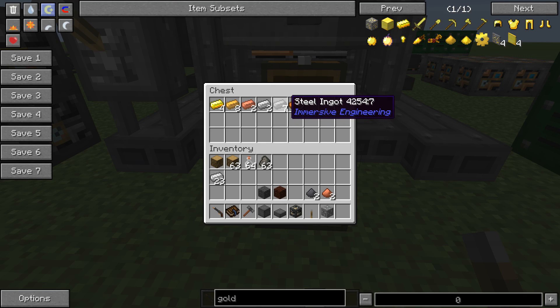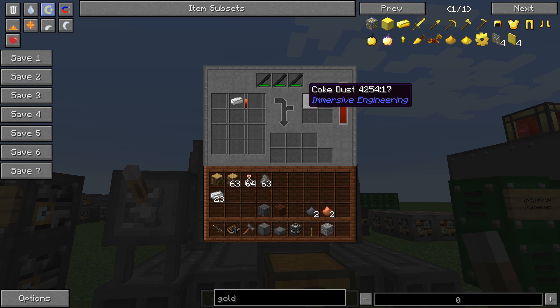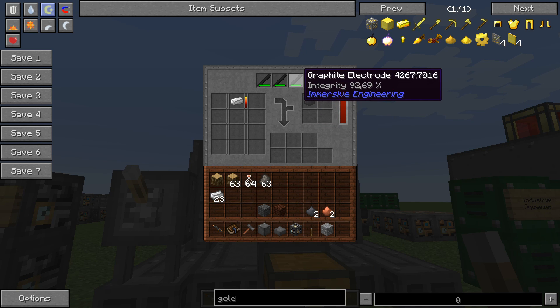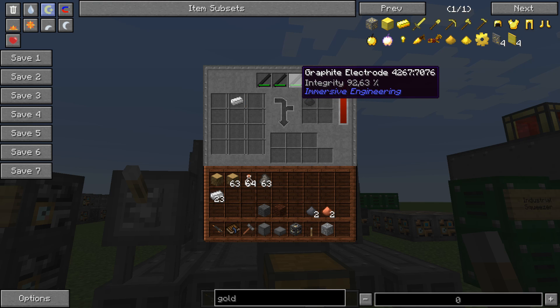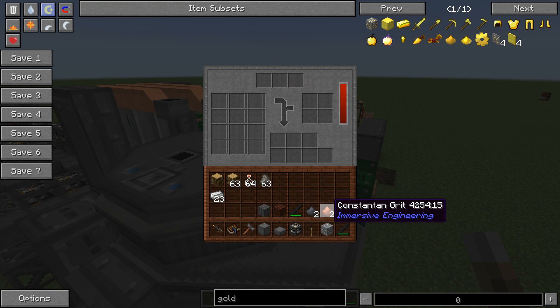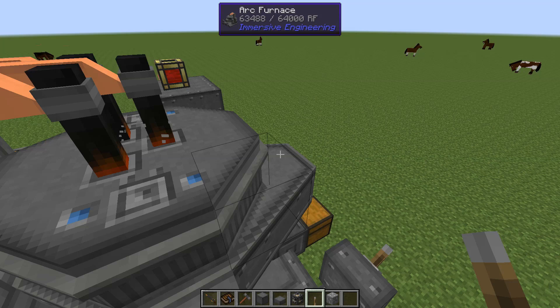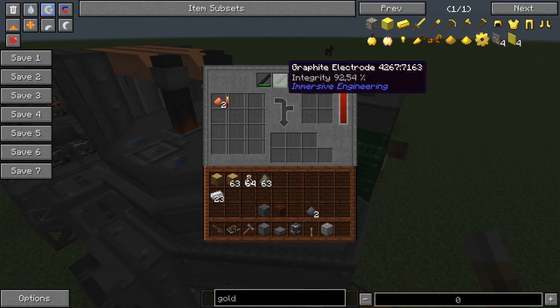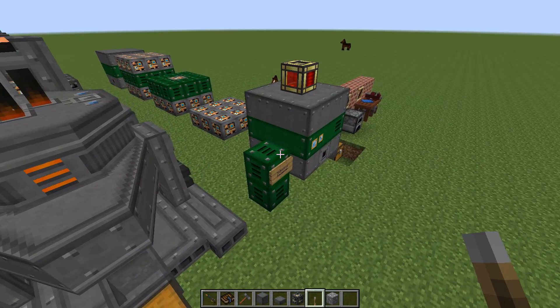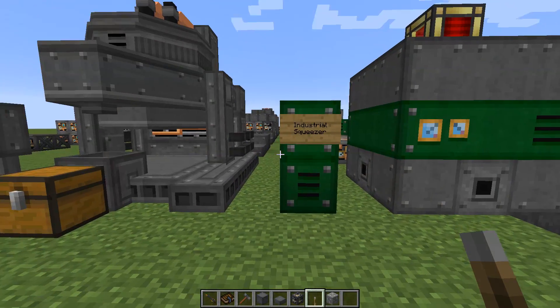We're getting steel here, one each time. The final thing to mention about the arc furnace is the graphite electrodes — they are a consumable part of the machine that you need to have or it won't work at all. As you can see, our constantan is not processing until we place these electrodes, and now it's running again.